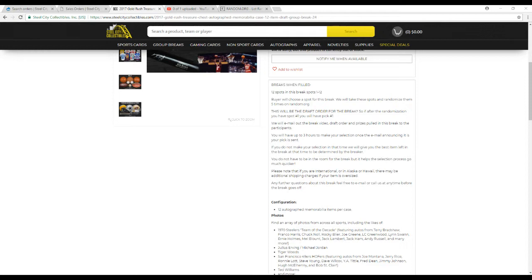After the break, I'll email out the break video, the draft order, and the prizes pulled to everyone in the break. You're going to have up to 3 hours to make your selection once the email announcing your pick is sent. If you don't make that selection in that time, I will give you the best item left determined by me. You don't have to be in the room or attached to your email at all times, but it does help make the selection process go much quicker. We've been able to finish these drafts in one night a bunch of times, so hopefully we can get that done tonight. Any further questions, feel free to email me.